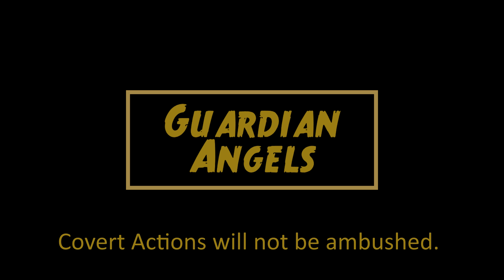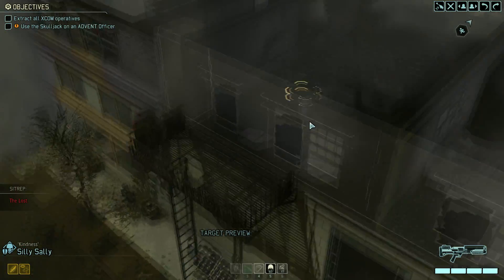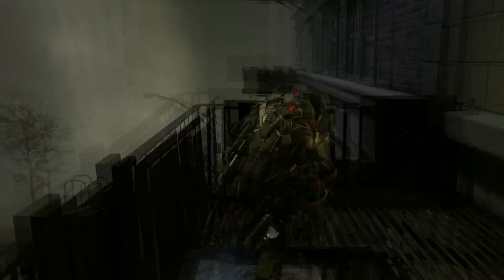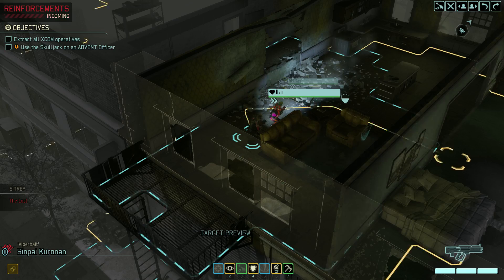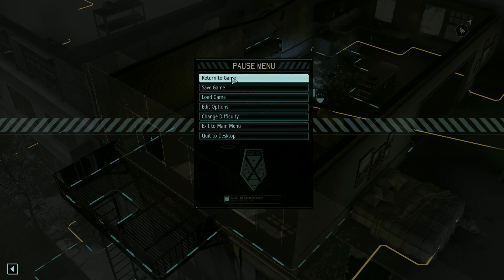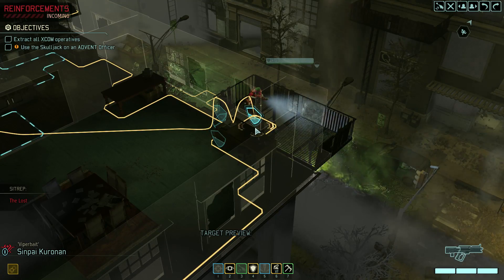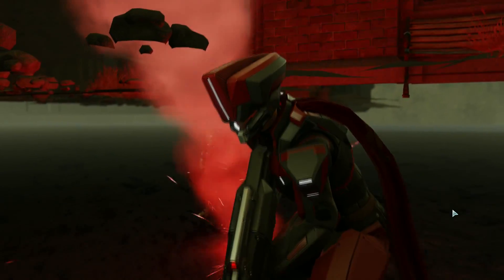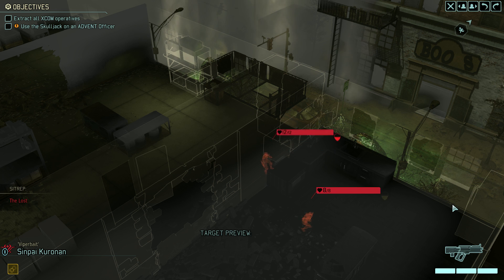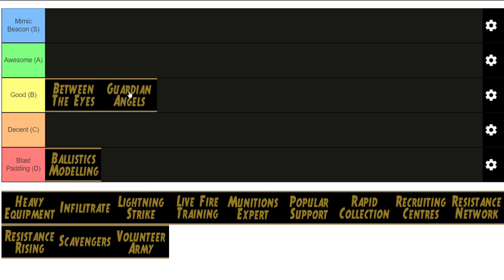Guardian Angels — and this is what I was referring to when I was talking about objectivity. This resistance order stops your covert ops from being ambushed ever. Now this is my single favorite ability in the game, and if we were just ranking things on how much I like them this would be at the top, no questions asked. But in terms of making the game easier, it doesn't really do that much. It makes the game shorter and less boring, but it doesn't make it easier. Ambush missions are usually easy enough to get through if you go nice and slow and don't activate too many enemies at once. So as much as I personally like this one, I'm going to place it in the good category — useful, but not amazing.